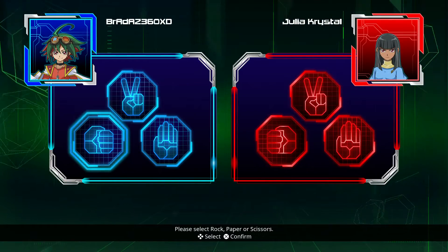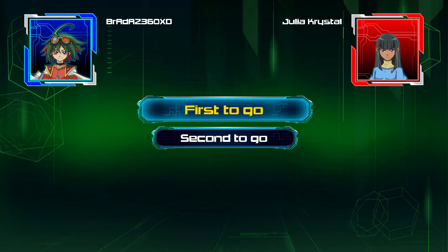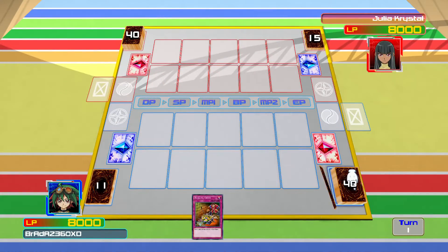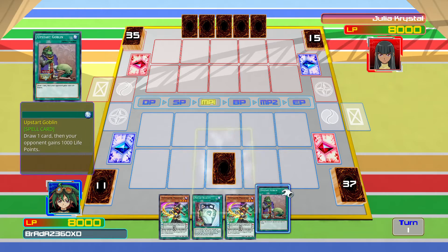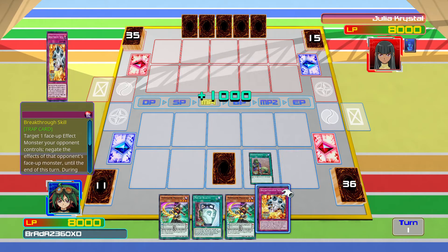I did a couple of online multiplayer duels just to get a little bit more of a feel for it. I haven't made any adjustments — I really should have added in a couple of rank 7 and rank 6 Xyz cards. But as far as starting hands go, that really wasn't the best hand we could have got. Let's place Reckless Greed face down and use Upstart Goblin — give Julia a thousand life points.